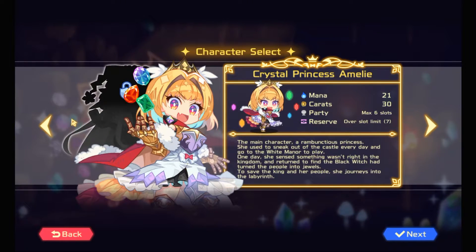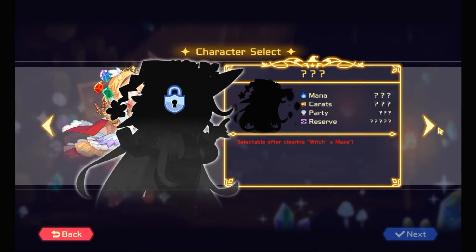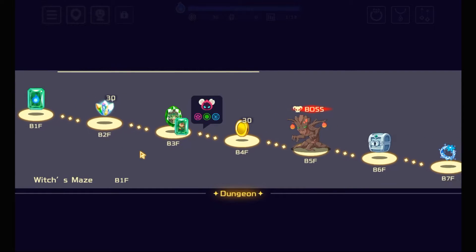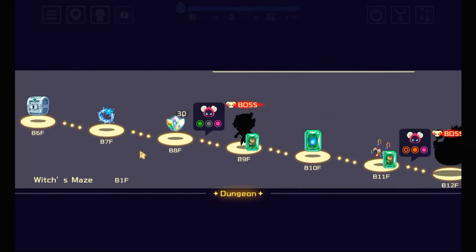Greetings, people, and welcome back to Vivid Night. So we do need to complete the Witch's Maze to unlock the next character, and it just so happens that the next place is the Witch's Maze. So let's see what we gotta do.